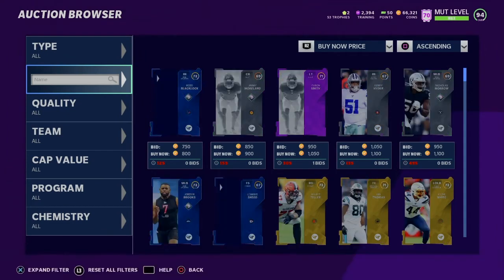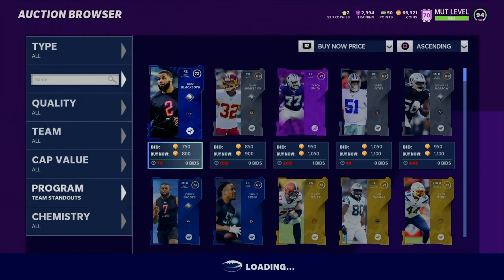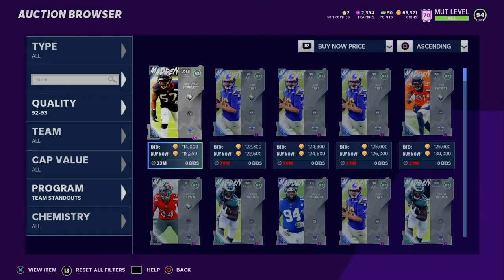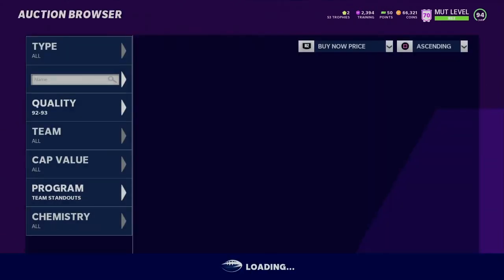Let's check out the Standout cards. Let's go to Team Standouts — where is it? Team Standouts. So they get a nice overall. I was not expecting these cards to be 92 — I thought they'd really be like 91. But there are a lot of good cards. Brandon Scarlet for the Texans — 87 speed, 91 acceleration, 83 strength, 91 tackling, 90 play recognition, 88 block shedding, 77 impact blocking, 61 finesse move. This card doesn't look that great, but it is what it is.